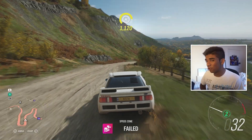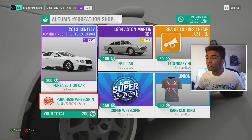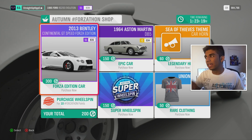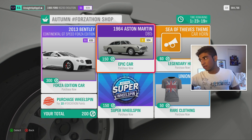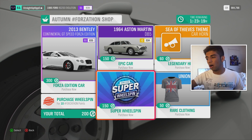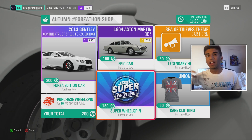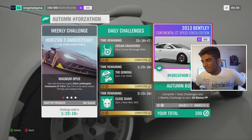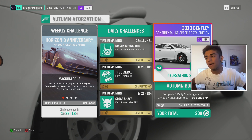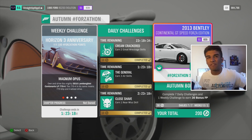Apparently we won that one! We got 30 Forzathon points. So for those who don't know what the Forzathon shop is - this is the current items in the shop. I have 200 Forzathon points so I could pretty much buy anything in here other than the Bentley. The shop will reset in about two days. There are cars and clothing you might want to buy - you can only buy wheel spins with Forzathon points now. You get 30 per Forzathon Live event. That's my first Forzathon Live - it was interesting, kind of nice to split up the gameplay. If you enjoyed, hit like and subscribe, see you guys in the next one!